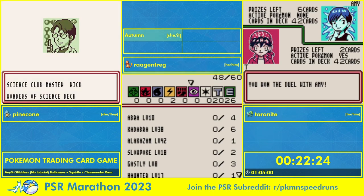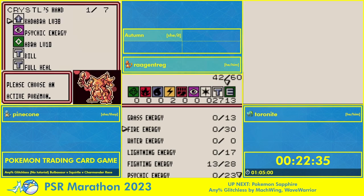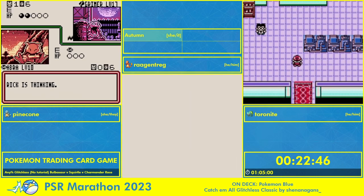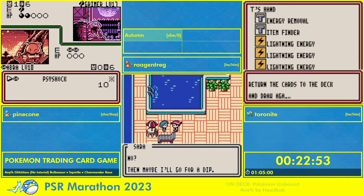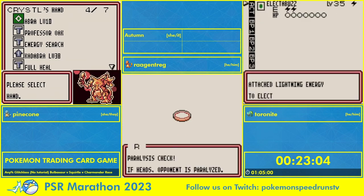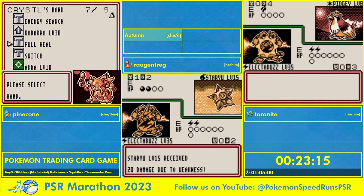After we get through that battle, the game finally remembers the Water Club is water, so we ideally try to switch to an Electabuzz deck. If we don't have Electabuzz, then runners will use a Pikachu and Raichu deck. That's actually one of the benefits of the Bulbasaur route — Squirtle also gets an Electabuzz, whereas Charmander, which used to be considered the beginner route, does not. So that's the only time you'll really ever see Raichu strats get pulled in. Electabuzz is also an excellent Pokémon with 70 HP — for two energy it can do 30, or if you get a good coin flip, 40. Pinecone is now in the Science Club, going up against a Grimer. Science in this game means status effects.